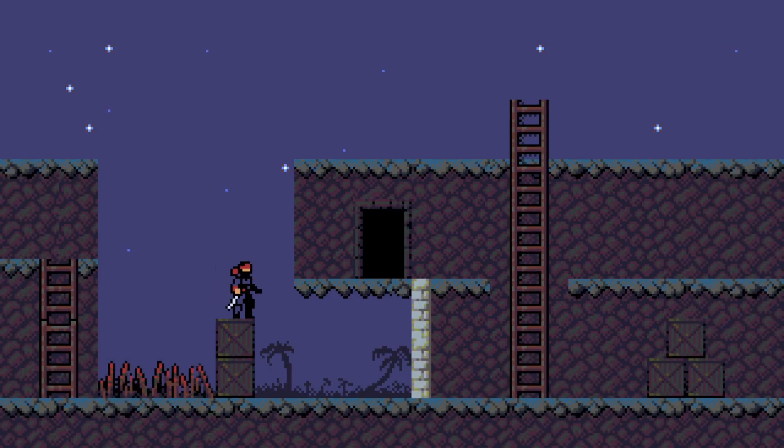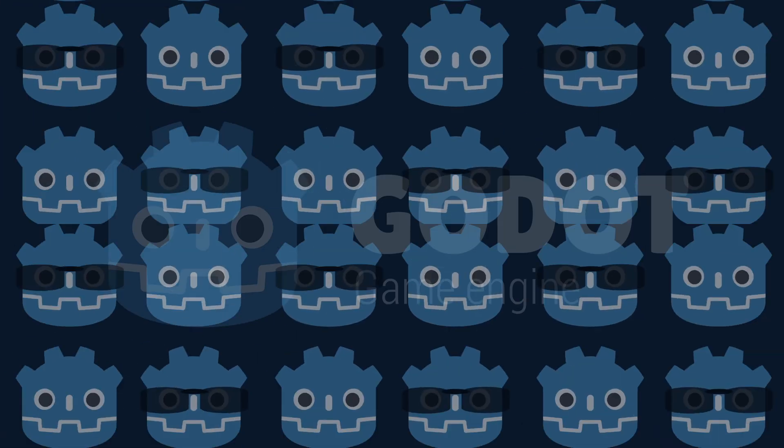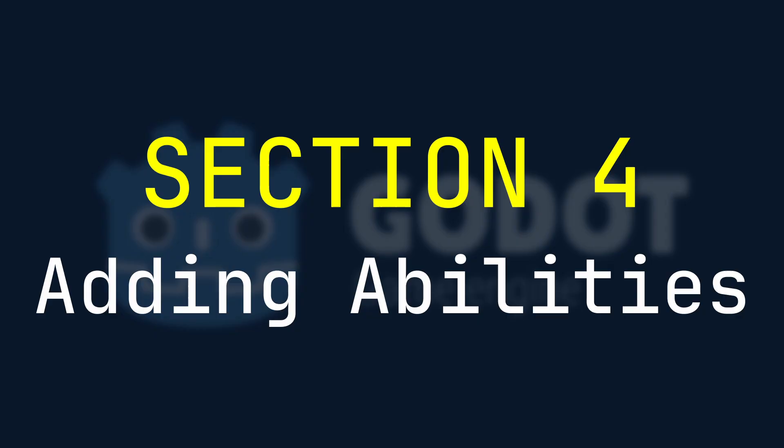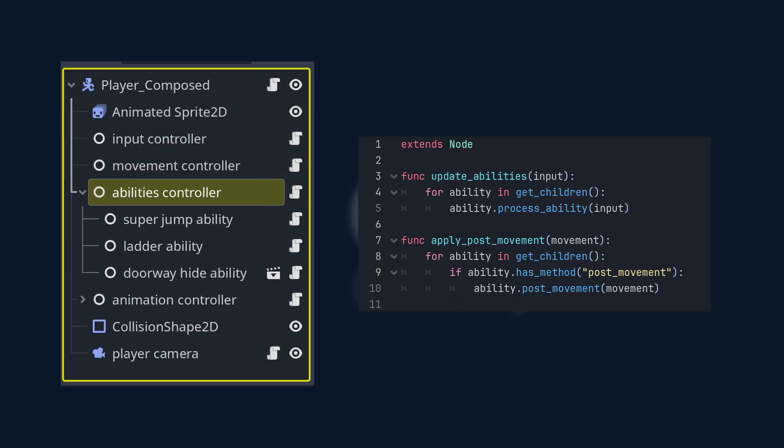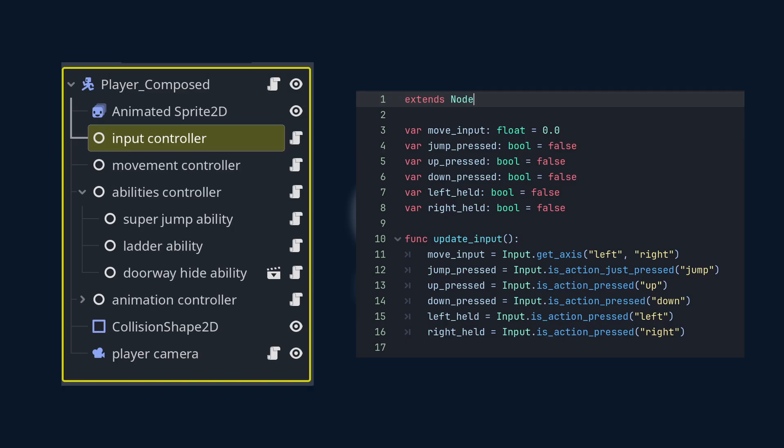This is the moment where everything starts to click. Because once responsibilities are separate, adding abilities becomes stupidly easy. Seriously — this is where the architecture starts to feel really, really fun.